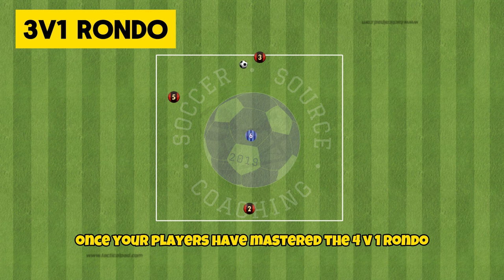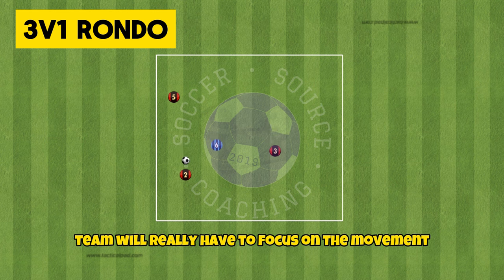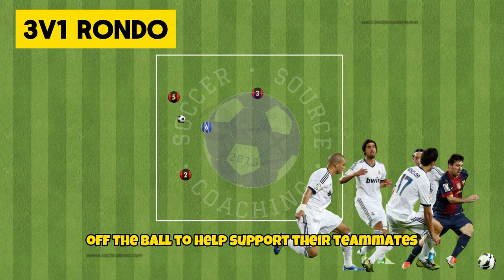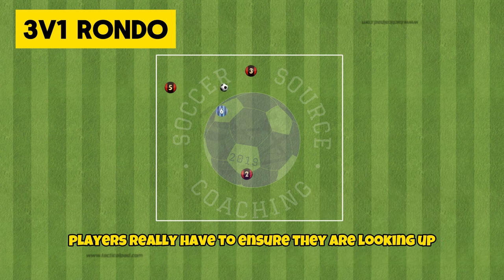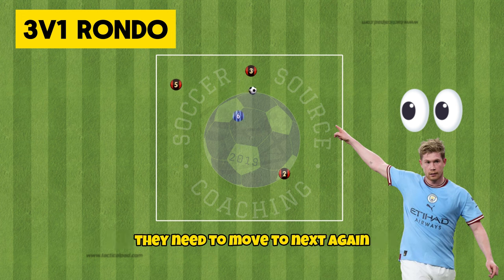Once your players have mastered the 4v1 rondo the natural progression is the 3v1 rondo. With one less player the possessing team will really have to focus on their movement off the ball to support their teammates on the ball. Players really have to ensure they are looking up and using the information in front of them to try and anticipate where they need to move to next.